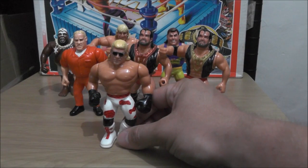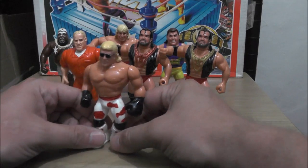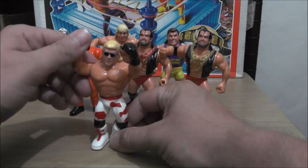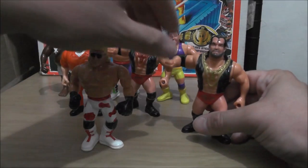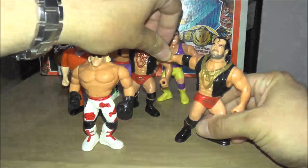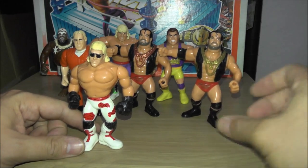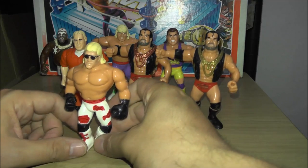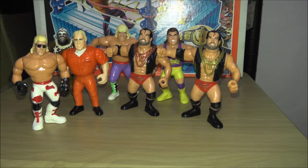The last figure from Series 7, Yellow Card Series, is Shawn Michaels. He does the Conceited Crunch. By the way, Razor Ramon's move is called Razor Rage — the clothesline thing. That's Shawn Michaels, the last figure from Series 7, Yellow Card Series.